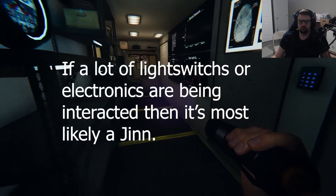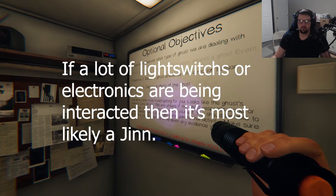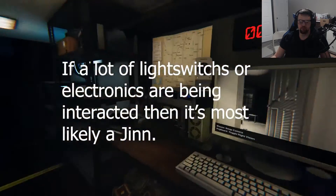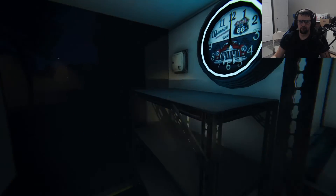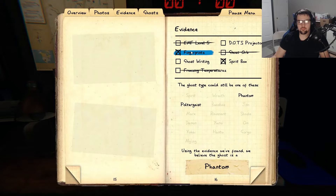Also keep in mind that if there is a lot of electronics and light switches being turned on and interacted with, it is most likely a Jinn, not a poltergeist. One of the best things to do when dealing with a poltergeist is to make sure the ghost's room is empty of all objects, but this does take some time. If you would rather not and you don't mind getting hunted early, then that is on you.